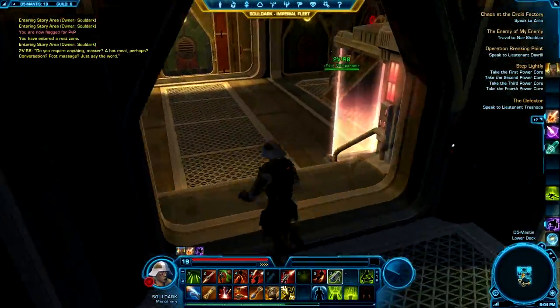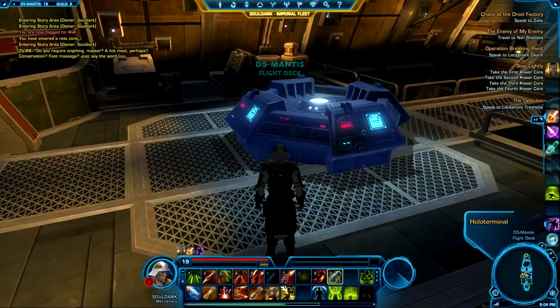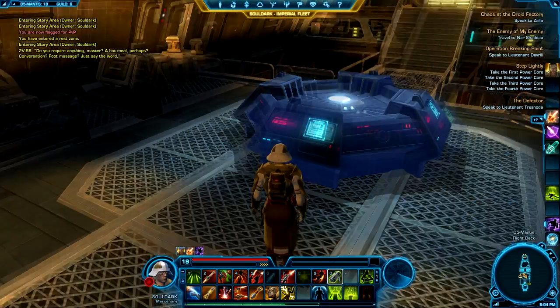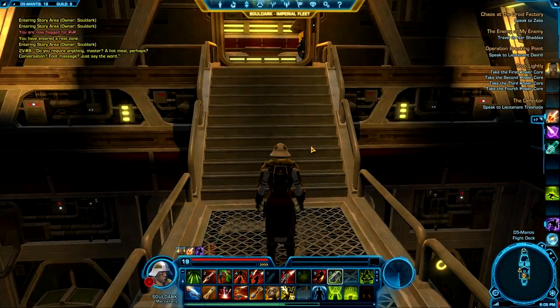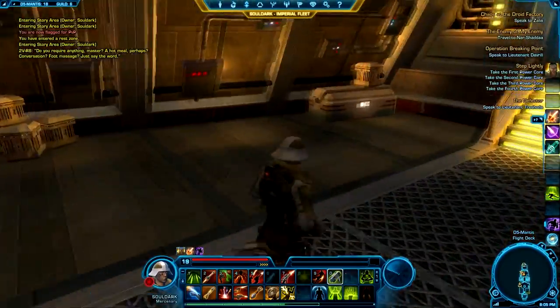All this other stuff down here is pretty much meaningless — just for looks basically. You cannot interact with anything in here as of right now; I don't know how that pans out later in the game. This right here is your holoterminal, and what this does is basically allow you to communicate for quests or talking to NPCs later down the line. I have not had any use of this so far.